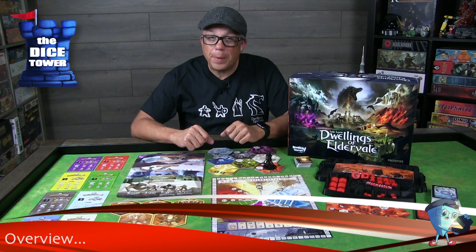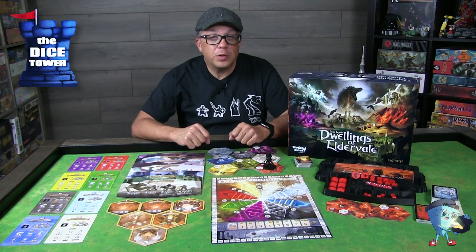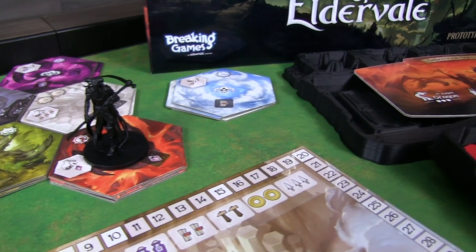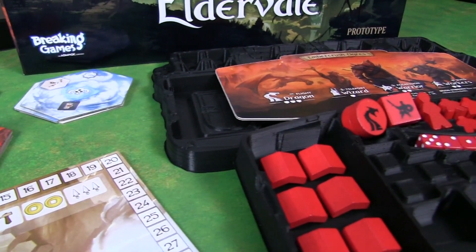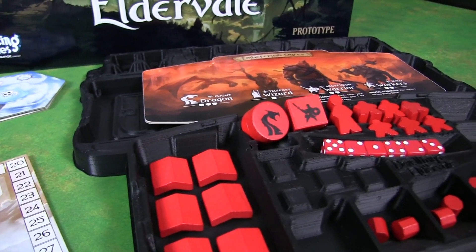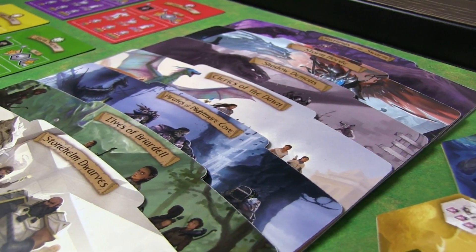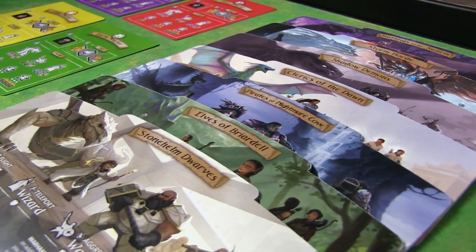Dwellings of Eldervale is an epic worker placement game set in a once lost magical world. Giant elemental monsters roam while dragons, wizards, and warriors battle for supremacy over eight elemental realms. Players control unique factions seeking to adventure, battle, grow in power, and ultimately shape the world to their vision.